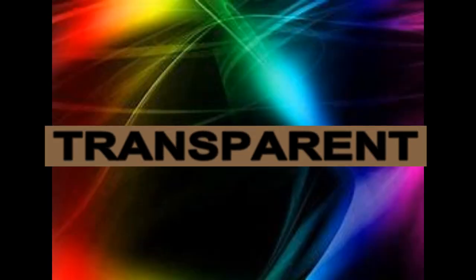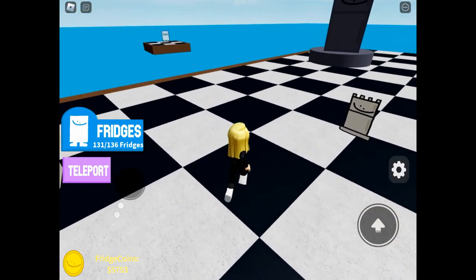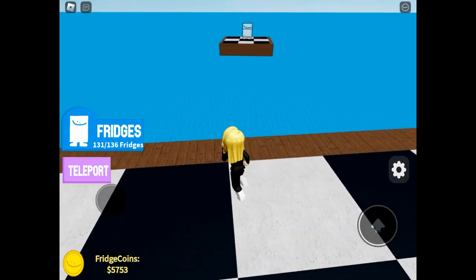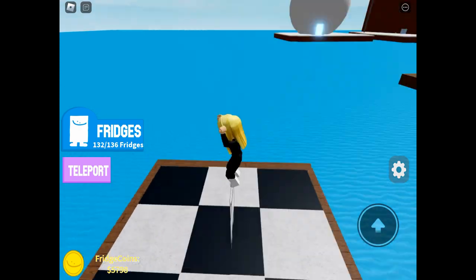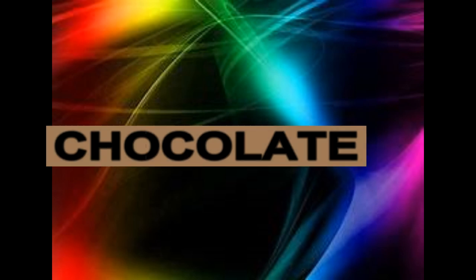We need to teleport now across to the chessboard, and there has been a new addition of transparent fridge. I'm so chuffed with all these new updates — I've managed to get my platinum fridge as well, which was one I couldn't get before because I was missing some of the others.